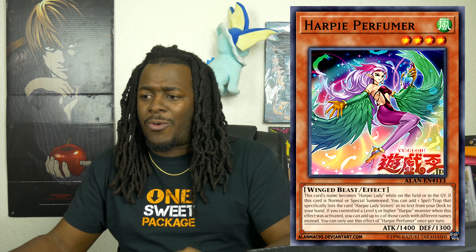Starting off with the Harpy support, we're going to talk about Harpy Perfumer. It is a Level 4 Winged Beast Wind monster with 1,400 attack. Its effect reads: this card becomes Harpy Lady while it's on the field or graveyard. If this card is Normal Summoned or Special Summoned, you can add one Spell or Trap card that specifically lists Harpy Lady Sisters in its text from your deck to your hand. If you controlled a Level 5 or higher Harpy monster at activation, you can add up to two cards with different names instead. You can only use this effect of Harpy Perfumer once per turn.